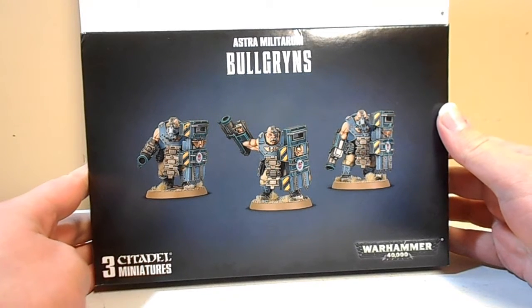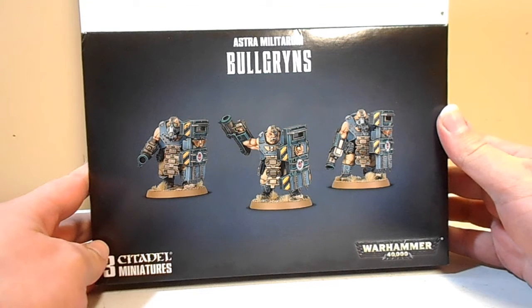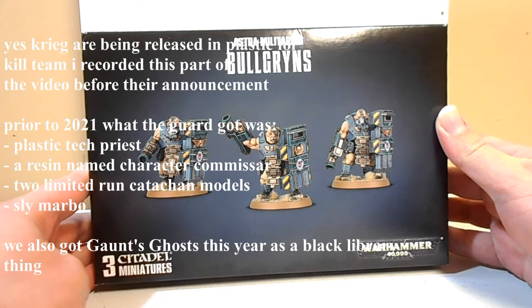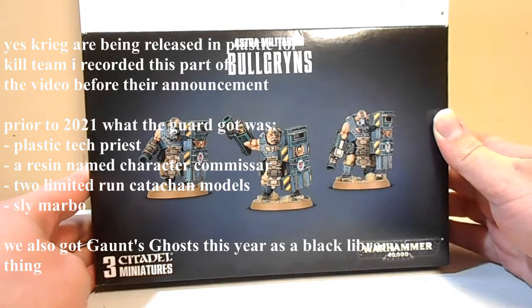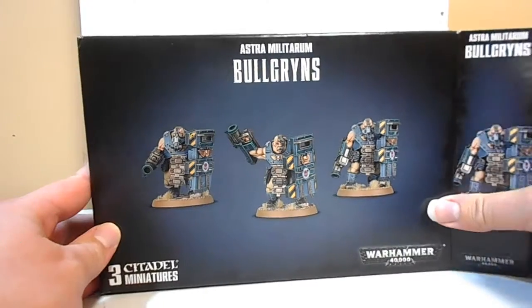We got a codex in 8th edition, and we also then proceeded to get nerfed - not so much into the ground, but heavily nerfed. We also did get a few models since then, but they've all been character models. Two of which were limited run, one of which is resin, and the other one is for the Mechanicus as well, in the form of the Enginseer.